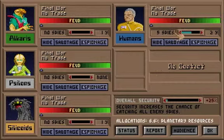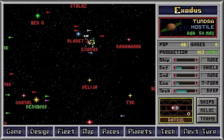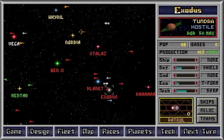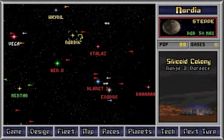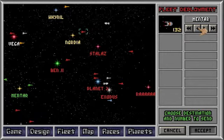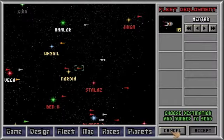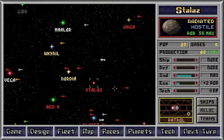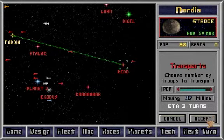Stop spying on them — they're idiots anyway. Spy on these guys instead. This is going to be scary — actually, not really. Go back home, support your ships. I left 16 — that's a force I can bomb here. 88, 28. Transport to Nordia, 47. Good.